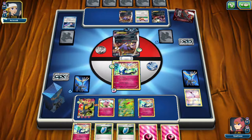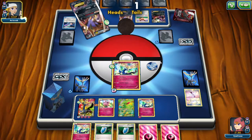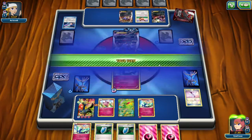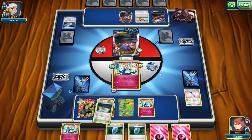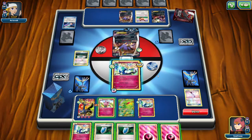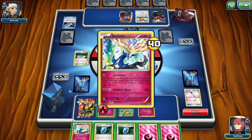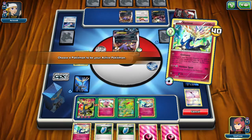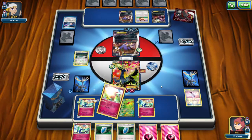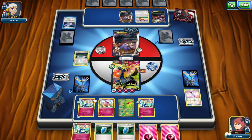Dangerous Energy isn't really that dangerous when you only have one. It becomes a problem when somebody has three or four attached because then it's basically like a Bursting Balloon that doesn't go away. One hit out of three, so that's still good for me — only 40 damage. And Fairy Garden! So I can just retreat for free right now and put that Cernius EX into play.